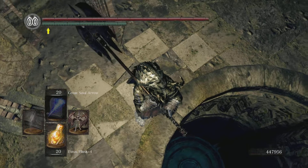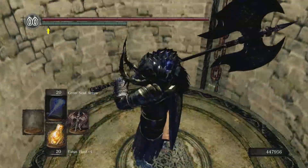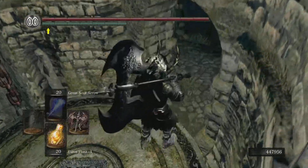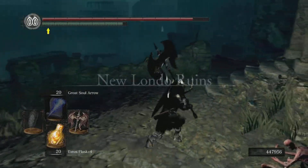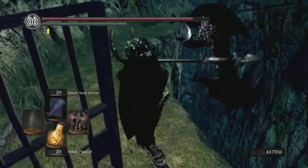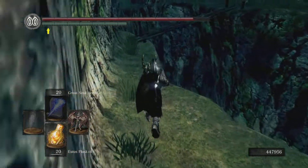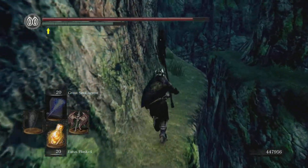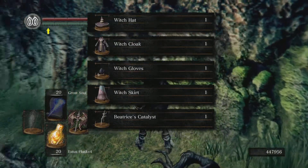We want to come all the way down here. If you remember back to the first episode, we came here and used the master key to grab a soul item. So all the way up here and into the Valley of the Drakes. Across the way there is where we entered or exited Blighttown. Following this way, we may as well grab this item — grab the Witch's Set and Beatrice Catalyst.